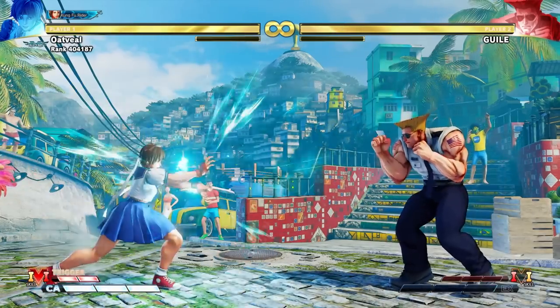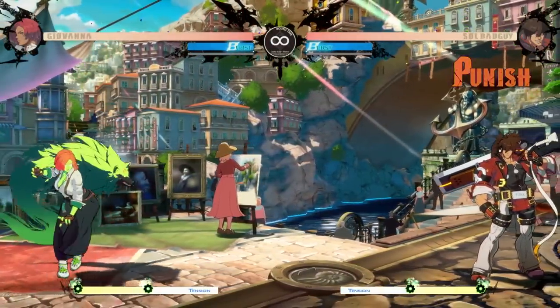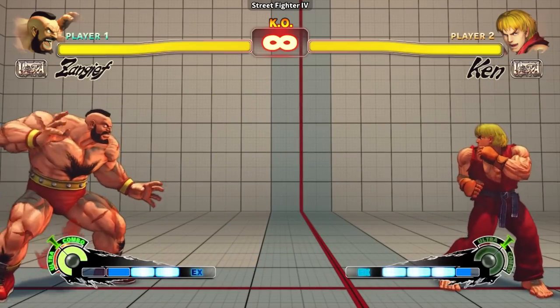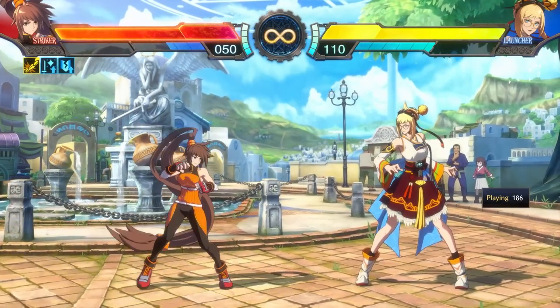Some of those moves don't even deal damage, as their sole purpose is to give you additional movement options. Moves like these are what certain characters need to use to get past projectile spam, for instance. While it is somewhat obvious that you can negate enemy projectiles with your own, characters who can't throw projectiles might have a move that will negate or be invulnerable to them — most famously, Zangief's Green Hand in earlier versions of Street Fighter. If your game has a good command list, it will point this out to you; otherwise, you might have to experiment.